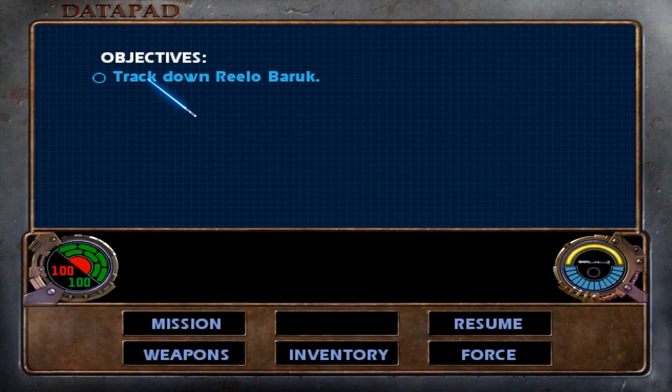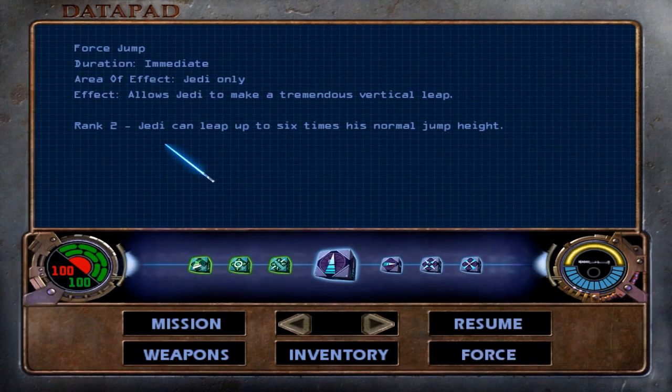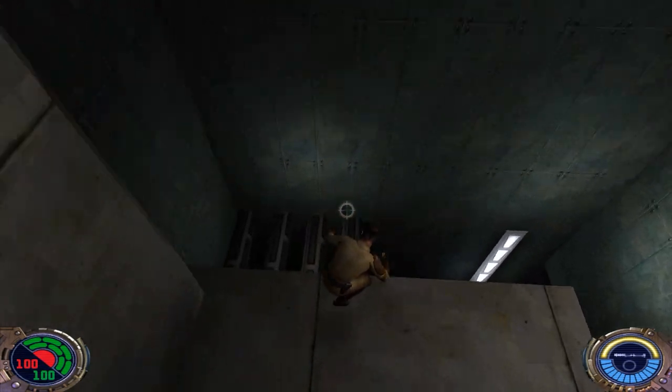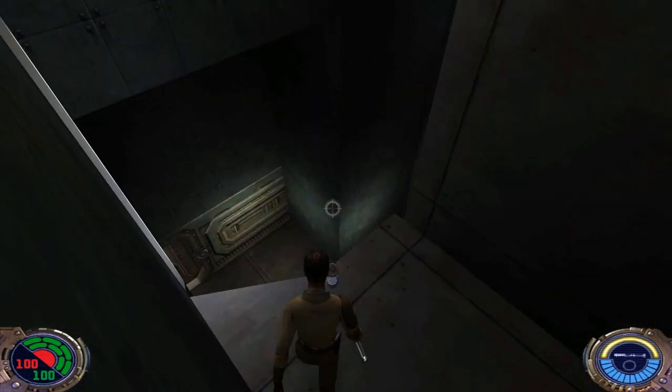Look at our datapad — we obviously have to continue tracking down Relo Baruch. But if we take a look at our Force Powers, we can see that Force Jump has now been upgraded to Rank 2. We can now leap up to six times our normal jump height. You'll be seeing me make a lot of use of Force Jump in this level.